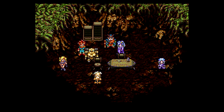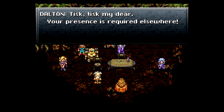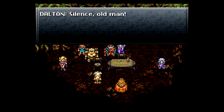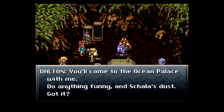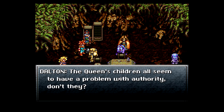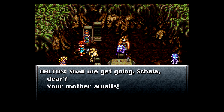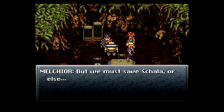Why don't we keep it right there? Dalton! Tsk tsk, my dear — your presence is required elsewhere. Dalton! Leave her alone. The geezer speaks! Silence, old man! You'll come to the ocean palace with me. Do anything funny? Scala's dust. Got it? Scala! The queen's children all seem to have a problem with authority, don't they? Stay back! The life of this woman means nothing to me. Shall we get going, Scala dear? Your mother awaits. Mr. Melchior! I'm alright. But we must save Scala, or else.